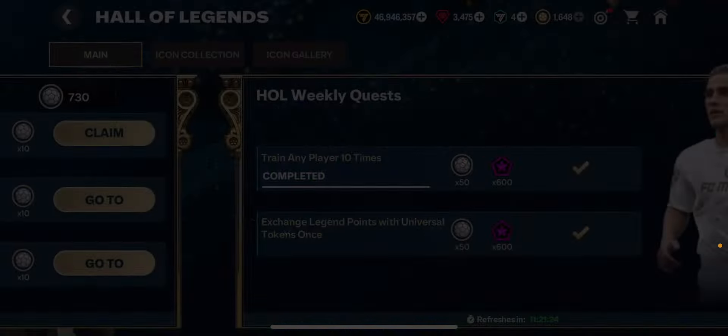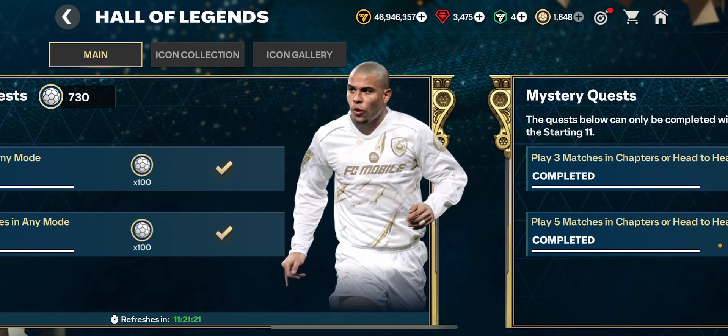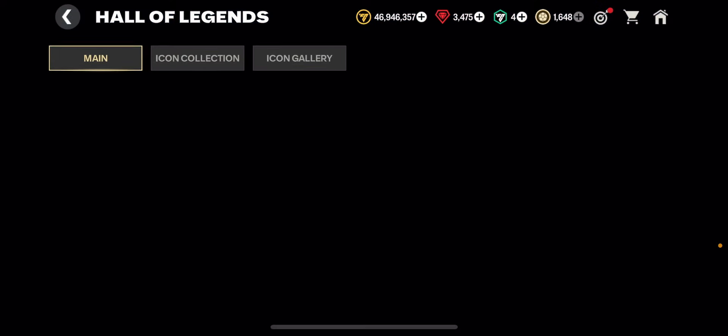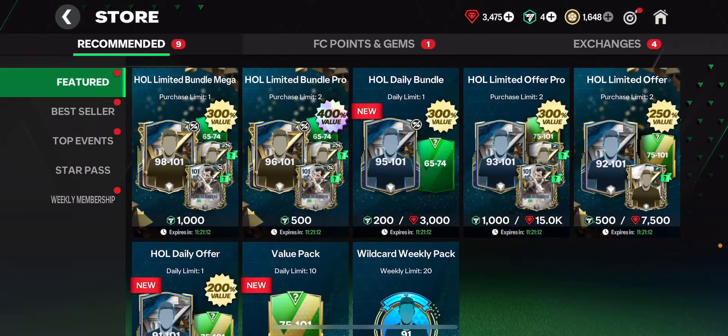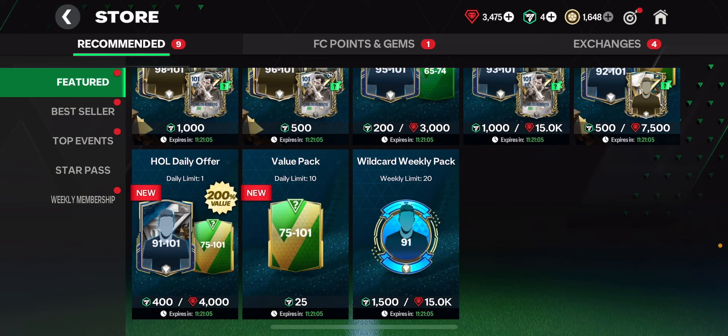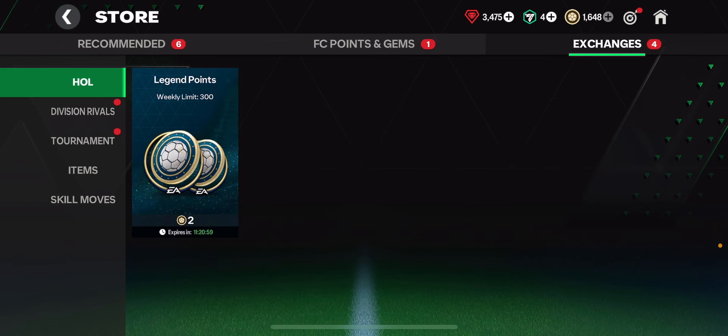We've got milestone one, which is a two-week milestone — if you've done it in the first week you won't be able to do it now. There's also a mystery quest. If you go into the store you can get an extra 600 legend points to help get certain players — one of them being Wonderstar, which a lot of people are excited about. When Team B players arrive in the next refresh, you'll be able to get that card straight away. Go into Stores and Exchanges to find this section.